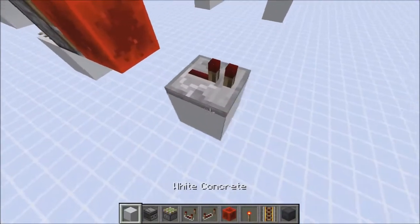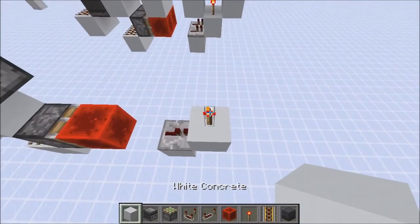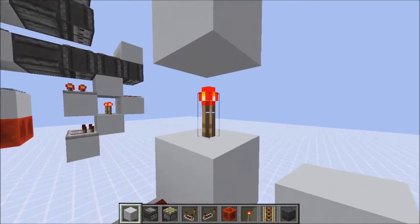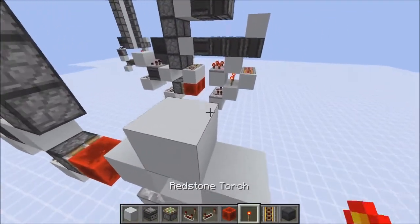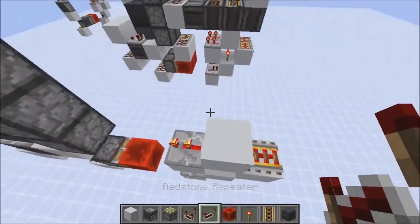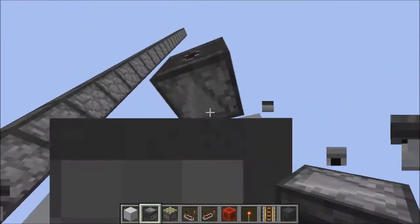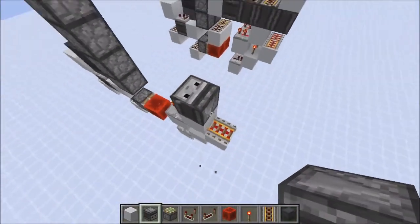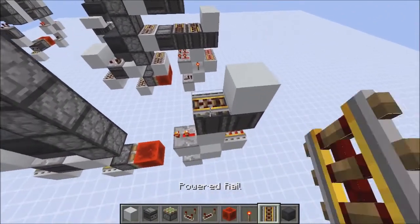Into a block, torch on top, a block on top of the torch, then blocks on both sides. Place a powered rail here, then a repeater onto here. Now you want a downward-facing observer here and an upward-facing observer here, into a solid block and into a powered rail.